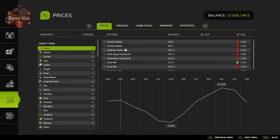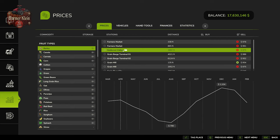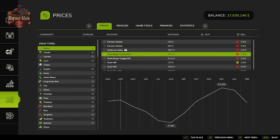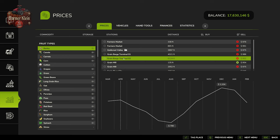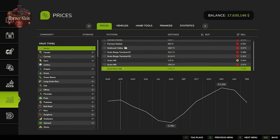As far as where we're going to be able to sell our crop, we can sell at the farmer's market, the Goldcrest Valley train sell point, grain barge terminal one and two here on River Bend Springs, as well as the grain mill and the grain river silo.